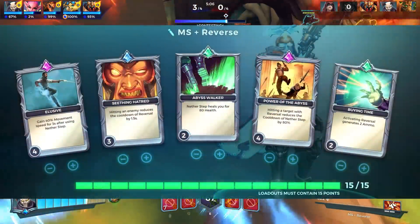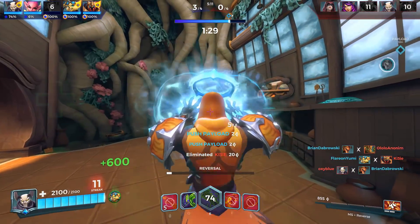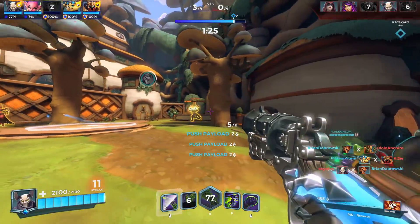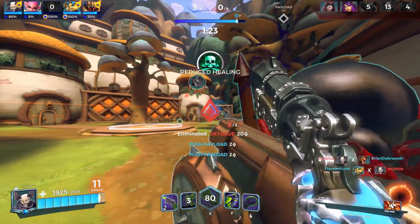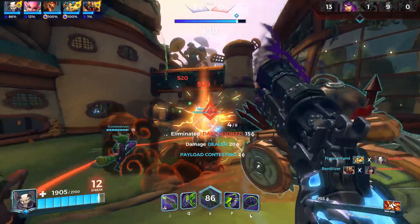God Slayer: Elusive 4, Seething Hatred 3, Abyss Walker 2, Power of the Abyss 4, Buying Time 2. Simple concept: hit your shots, act with Reversal, try to hit your Reversal and rinse and repeat. If you're under too much fire use your Nether Steps. Easy, and arguably the playstyle that most Androxas mains follow.